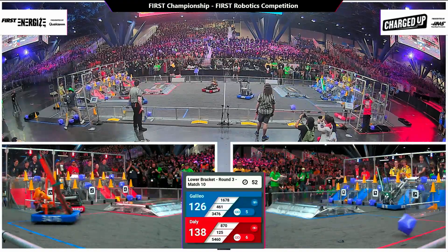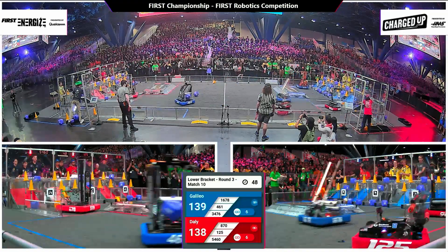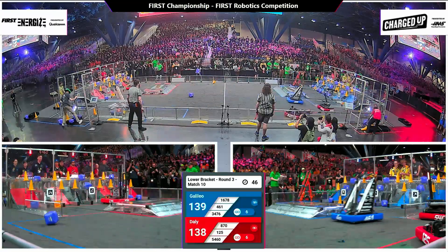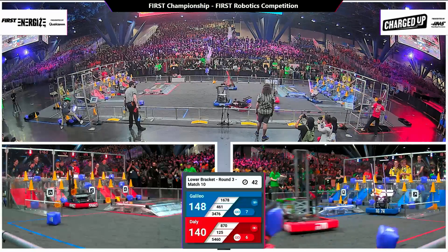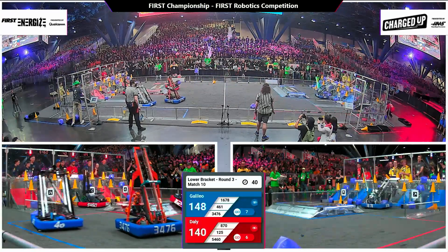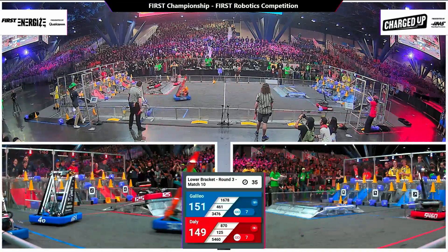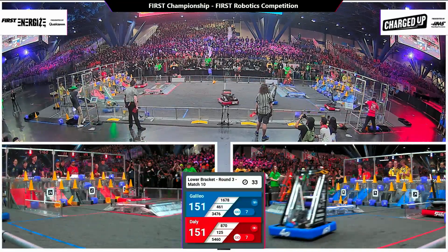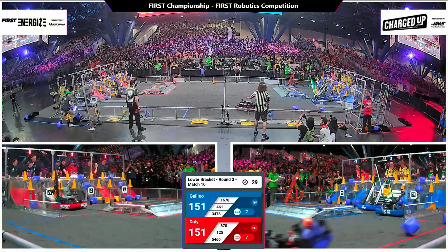Strike Zone delivers another one for the Red Alliance in the hybrid node. Team Rice follows it up with a cone of their own, and a one-point difference becomes eight as Galileo in blue pulls ahead. Citrus Circuits looking to finish out that middle row by delivering the cone, Code Orange right behind them — they come soaring in and deliver it into the hybrid node.